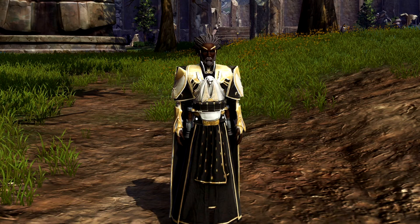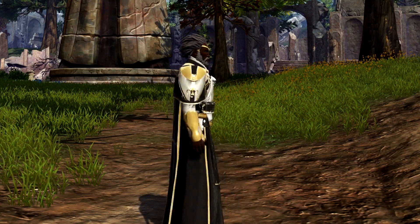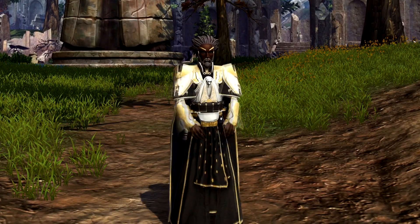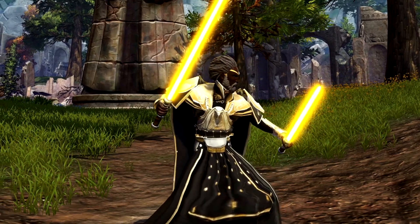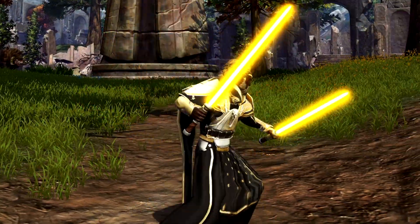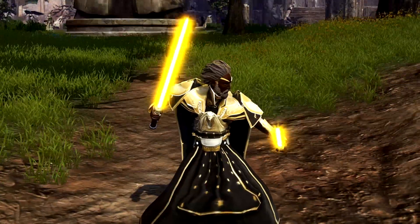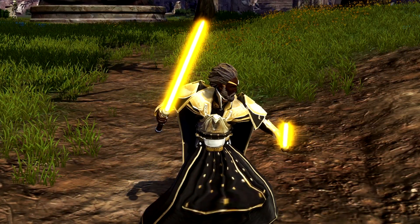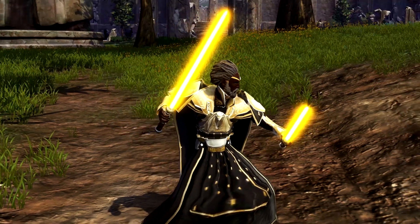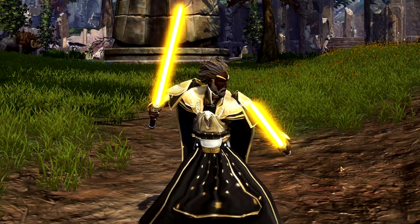Overall, this has been a long-anticipated set and it looks really good. The cape physics seem to mostly be working, and the set looks equally good on both female and male characters. All the points reviewed here look really neat. The last decision is whether it's worth 2,600 cartel coins — that's about five months of saving included subscriber coins. You could also potentially earn this through the Galactic Seasons track for free.